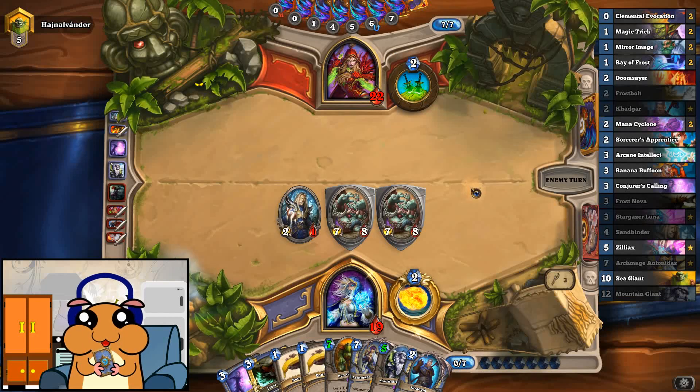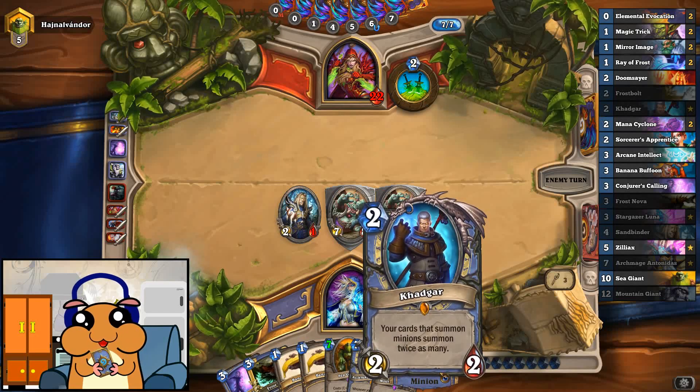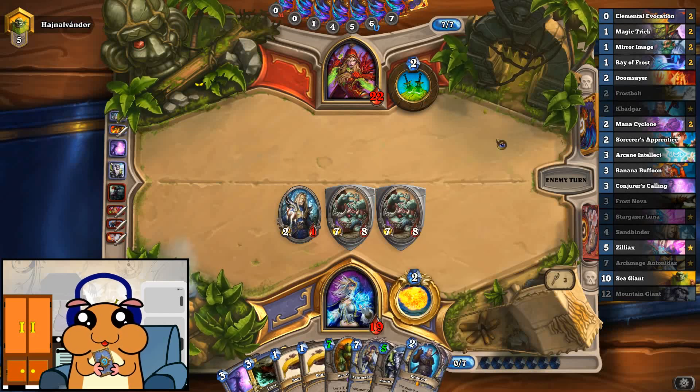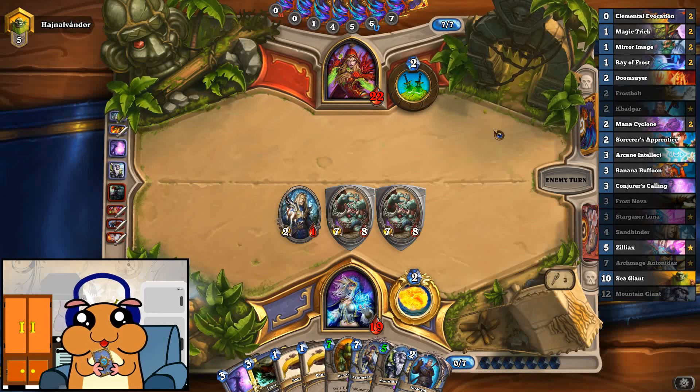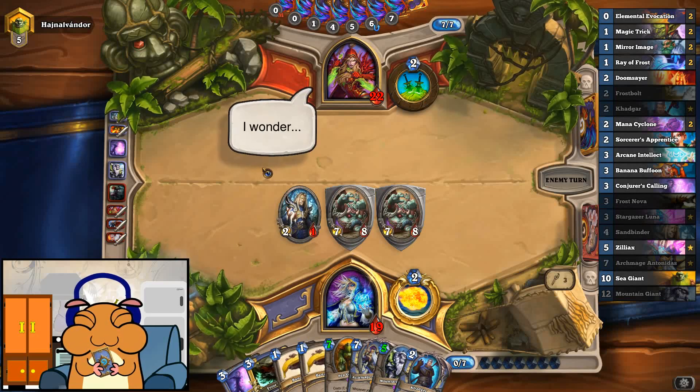I wanna see how you plan to get through here. Vanish would help. And if you don't have it, then we're getting 4 more minions next turn, and then it's basically gonna be over. We also have 19 damage together with those buffs and the ping. It's not quite enough to kill him yet, but maybe he's gonna hurt his face. Who knows? I wanna know.